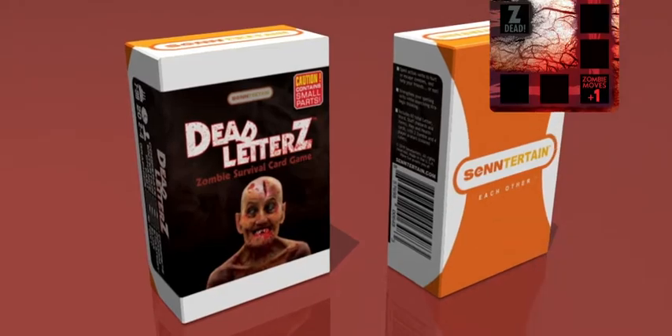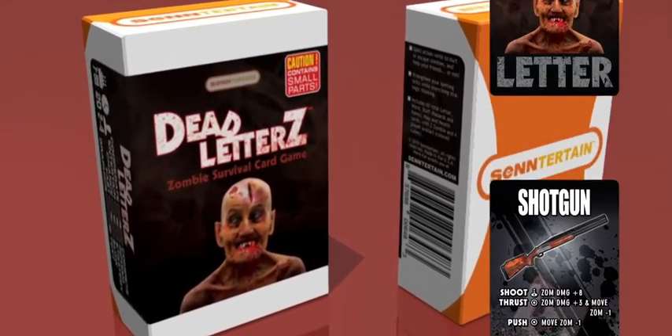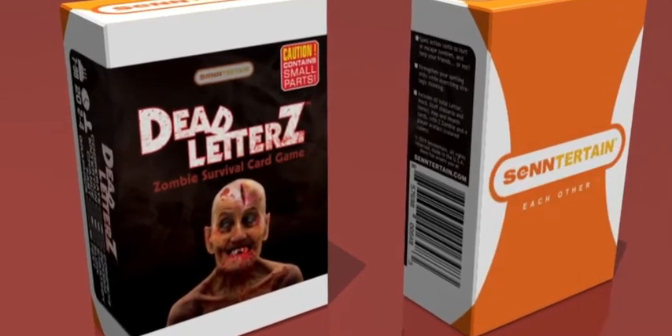Dead Letters has you spelling action verbs to escape or hurt the pursuing zombie, use found items, and help or hurt your friends.